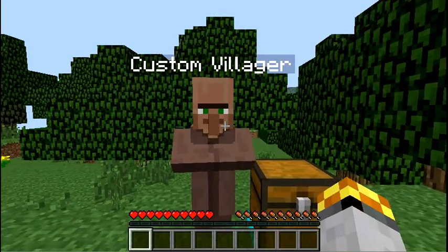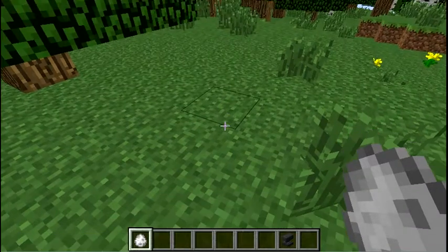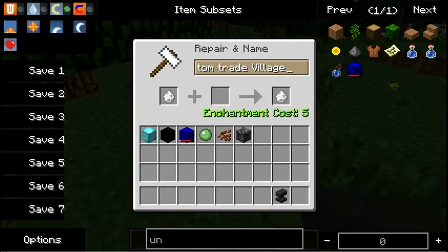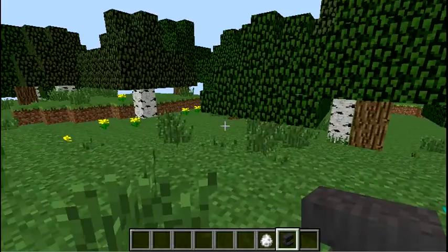Now I'm just gonna set up some funnier trades. Before I get to those trades, there's a fact I forgot to mention: as with all other spawn eggs, you can rename this in an anvil. So let's just go with... Derpy Tom. Now on to the trades.